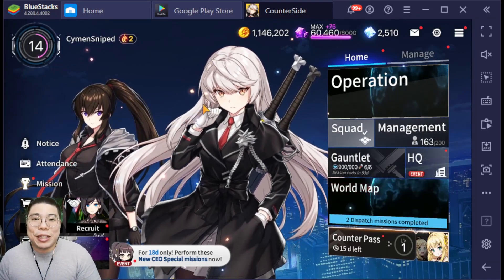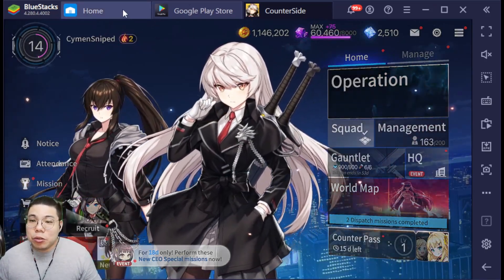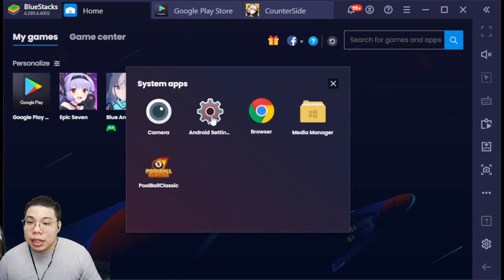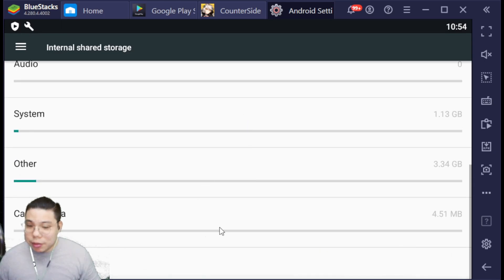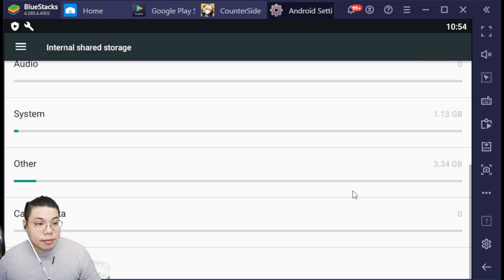Since I forgot to record it when I still had the bug, this is how we're going to do it. The first thing you need to do is go to your home page of BlueStacks, then go to System Apps, go to Android Settings, then go to Storage, and head to the very bottom to Cache Data. You want to clear this — it's very important that you clear this, because if you don't, the next few steps will probably not be able to fix it for you. Once the cache has been cleared it will show zero, meaning it's absolutely clean.